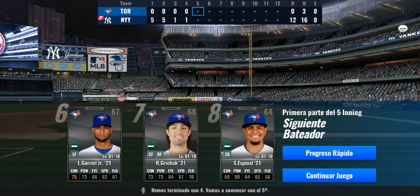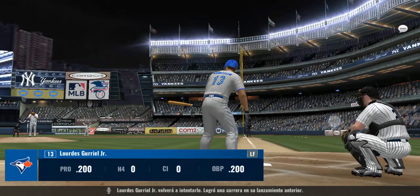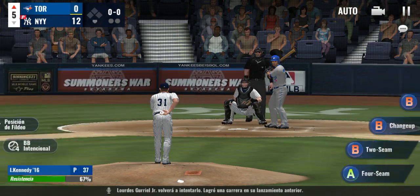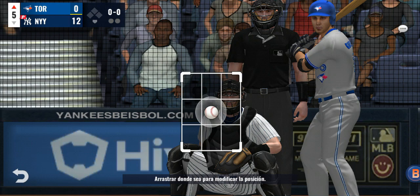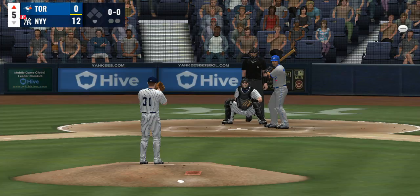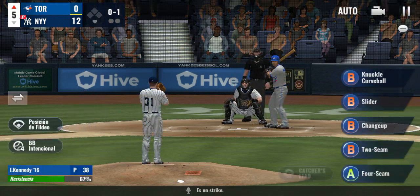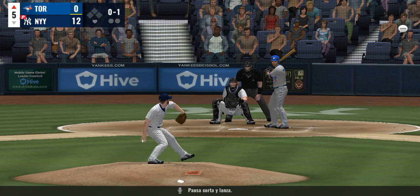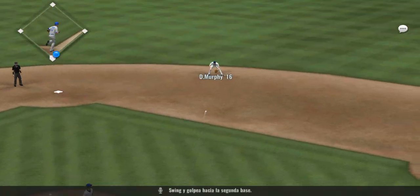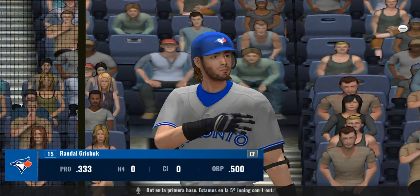Let's bring on the fifth. Lourdes Gurriel Jr. will get another attempt — he singled in his last plate appearance. First pitch coming — and a strike. A pause, and now the pitch — swing, and he hits a bullet to second base. Throw to first will be in time. One gone here in the fifth.